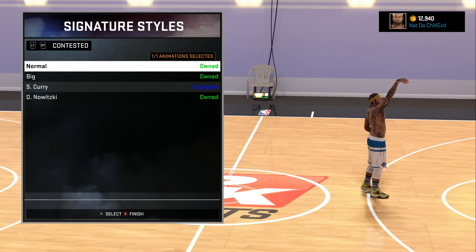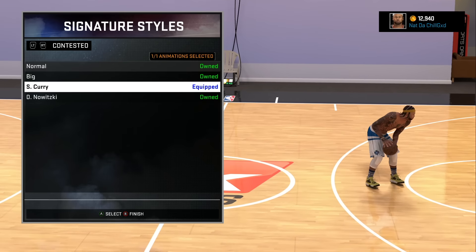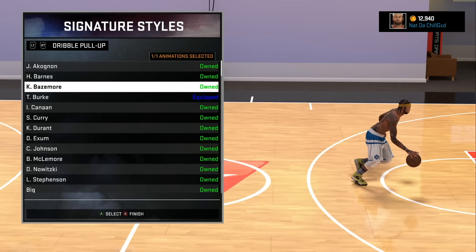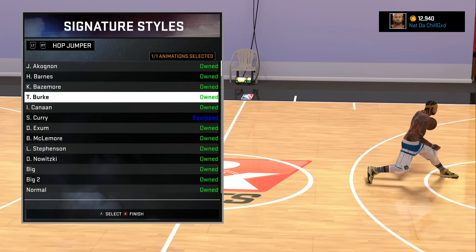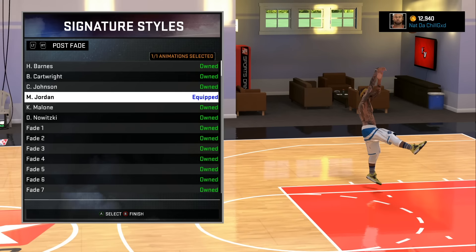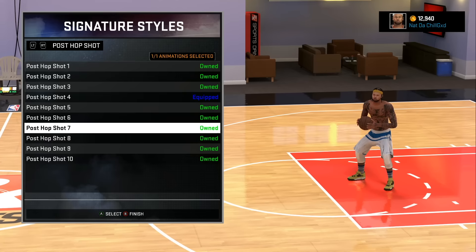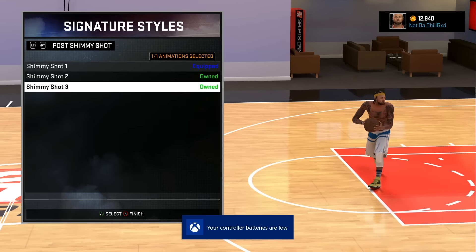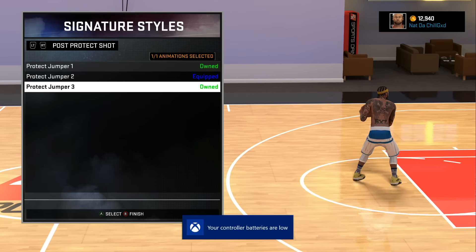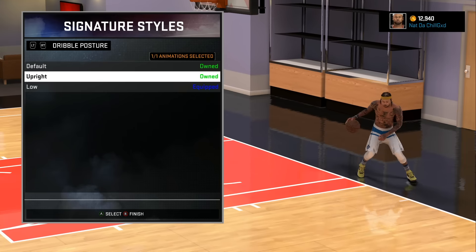Alright y'all, I'm gonna run through these real quick — the ones that don't matter, I'll go fast. We got Steph Curry for the contestant jump shot dribble pull-up. We got Trey Burke for the spin jumper. We got Steph Curry for the hop jumper. We got Steph Curry for the post fade — actually Michael Jordan because they didn't have Steph Curry. Post hook, I got post hook 6. Post hop shot, I got post hop shot 4. Shimmy shot 3. Protect shot, we got protect number 2. Dribble posture is low, because if you dribble upright you can just get it taken every time.